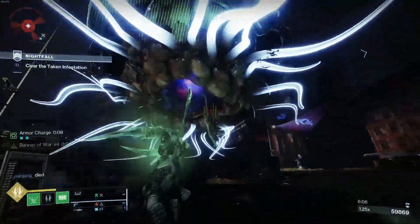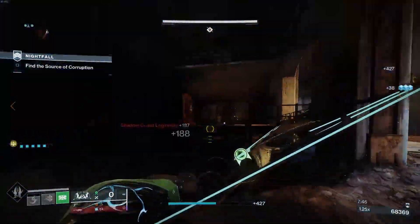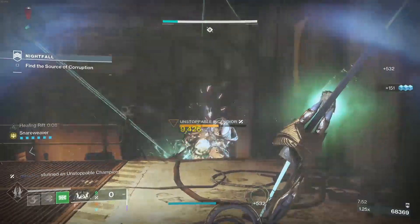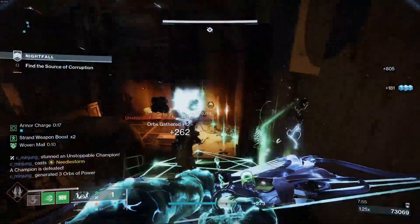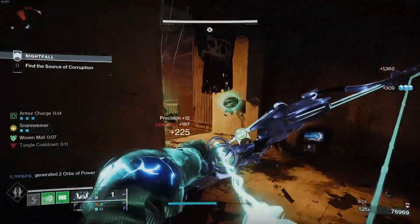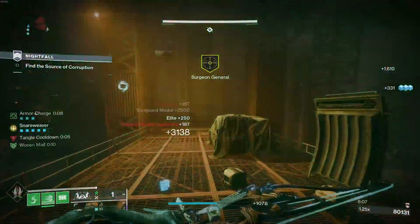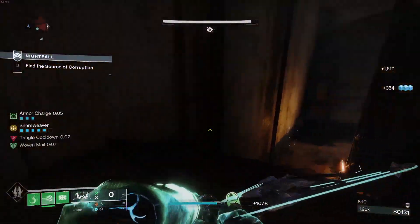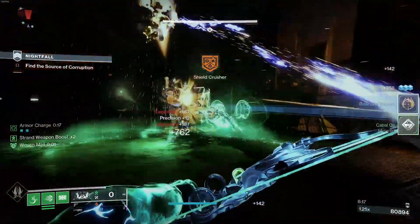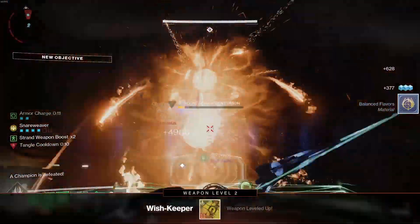On a strand subclass with Banner of War and Frenzied Blade going it should be doing some decent damage. I've kind of forgotten how long this strike is now since they changed everything. The Snare Weaver is a bit wasted here — but yeah this is just going to be such a dope weapon. Utility wise you can see everything just gets snared, and this isn't even in its final form. You can get things like Hatchling on it since it's a strand weapon.